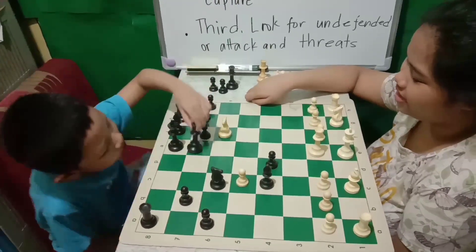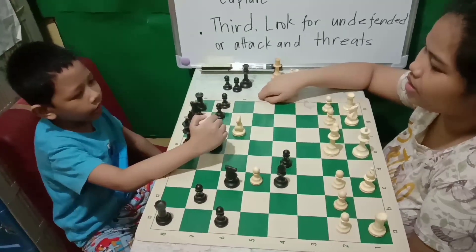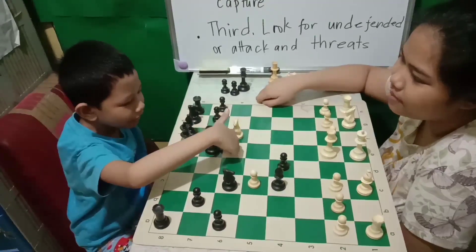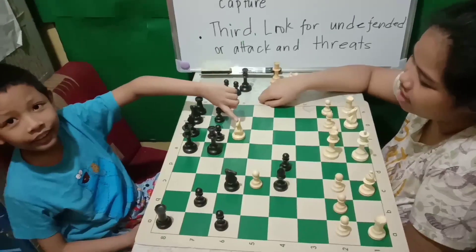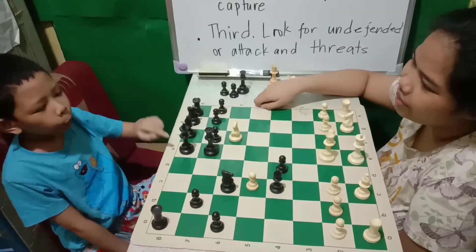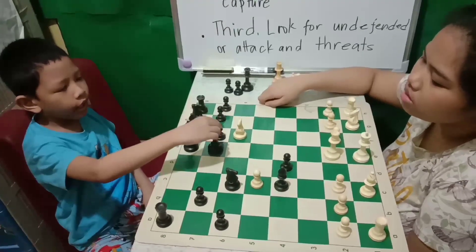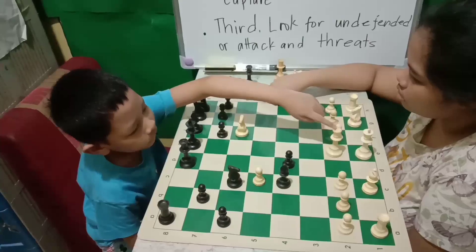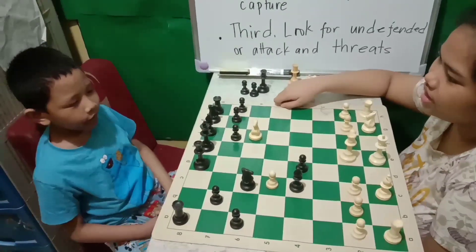So if I put my queen here, the knight will capture my queen. And also the queen is now attacking the king, so it is check.